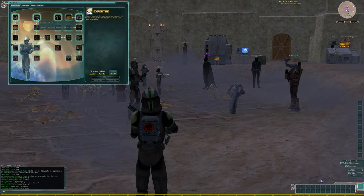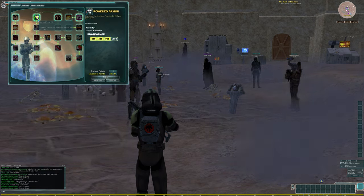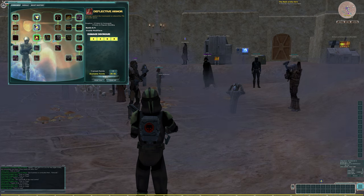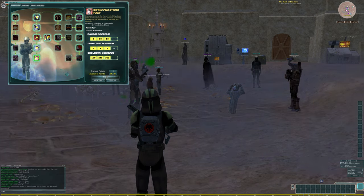I'll just walk you through the expertise quickly and why I choose them this way. I'm going to go ahead and take everything in the Stand Fast tree, because it's just going to make us incredibly tanky.